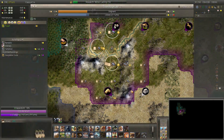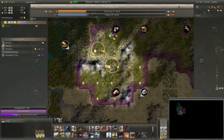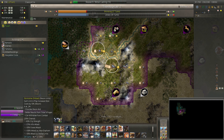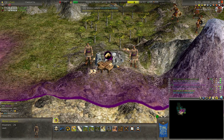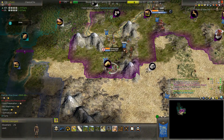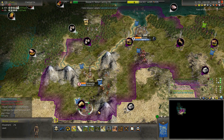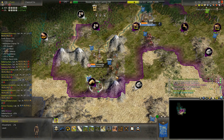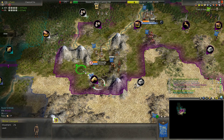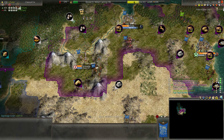Gold mine is done. I'm going to need to build a road, unfortunately, because there's no water connection. I could use olive groves over here in these food-poor cities — I kind of dismissed the unique improvement earlier, but here's a situation where that would come in handy.